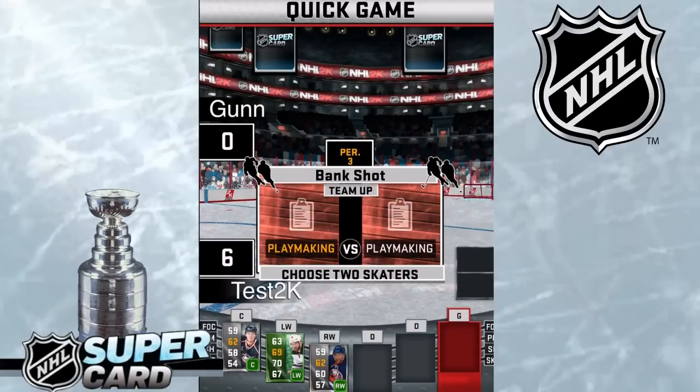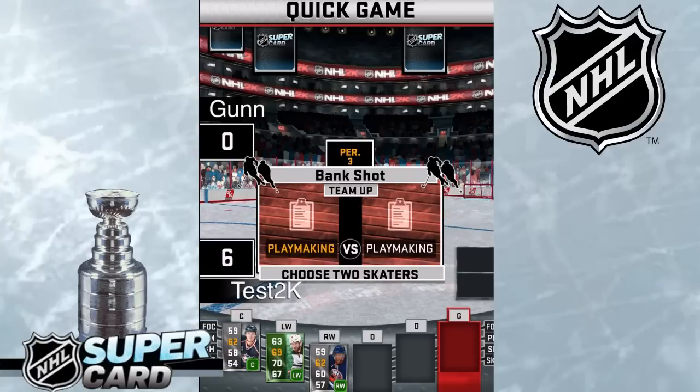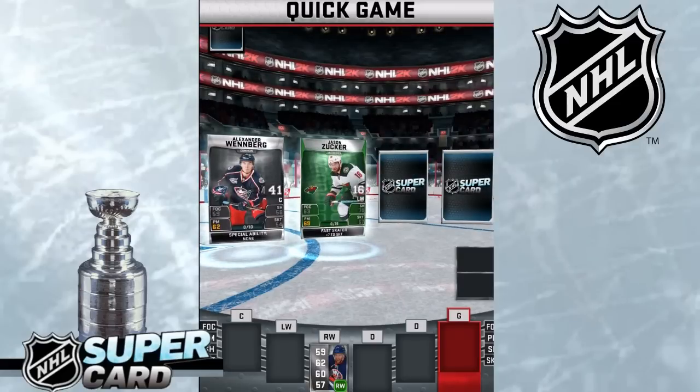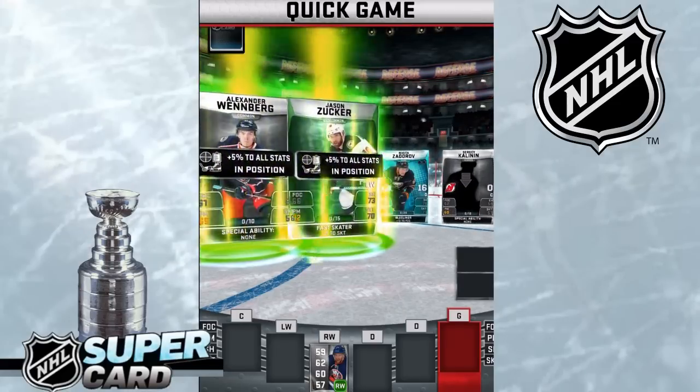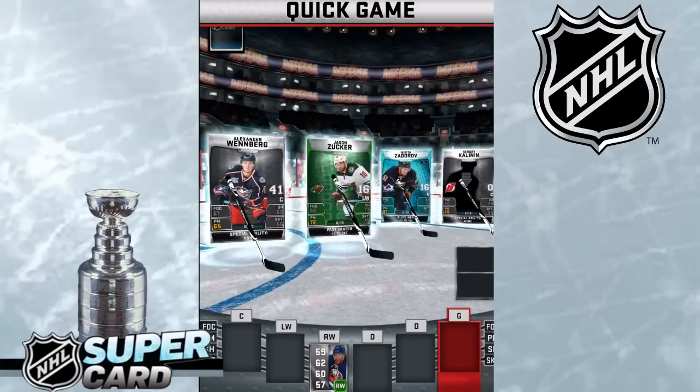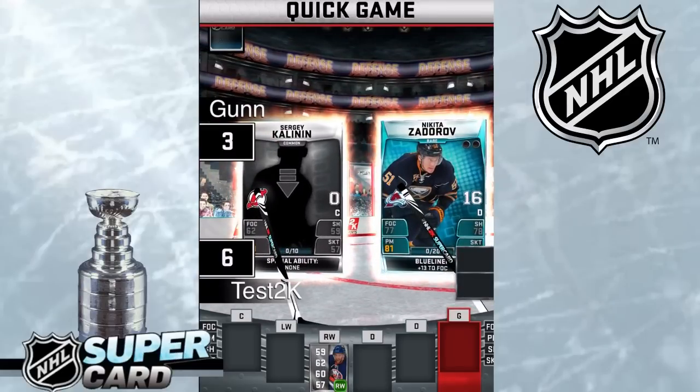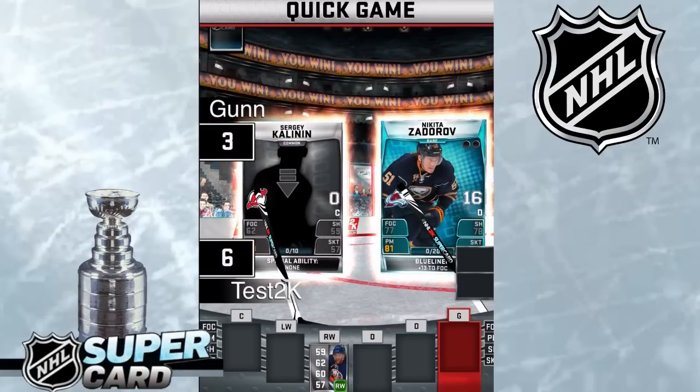Bank shot! And it's a playmaking vs. playmaking match — choose two skaters. I chose my left wing and the center. And boom — I just got shut down. We still win the game.